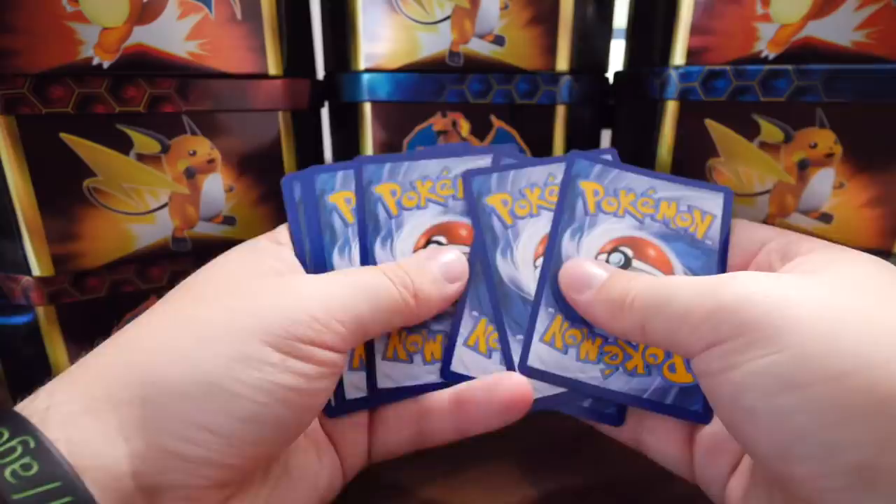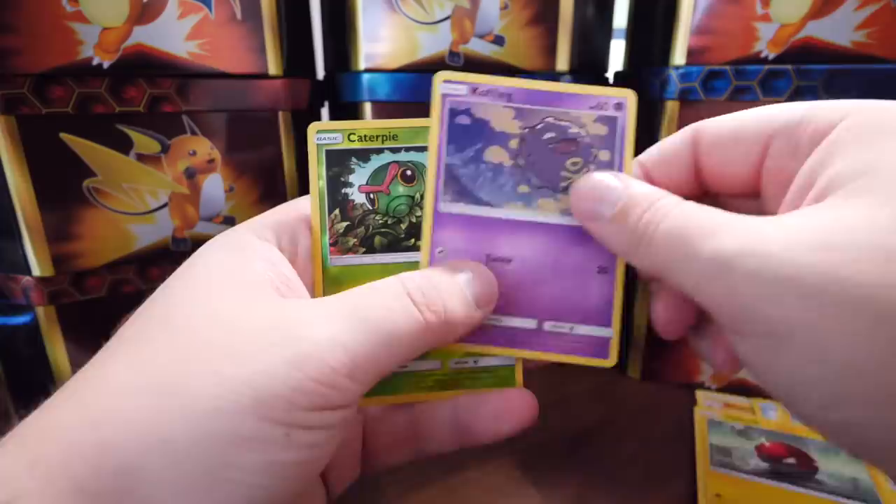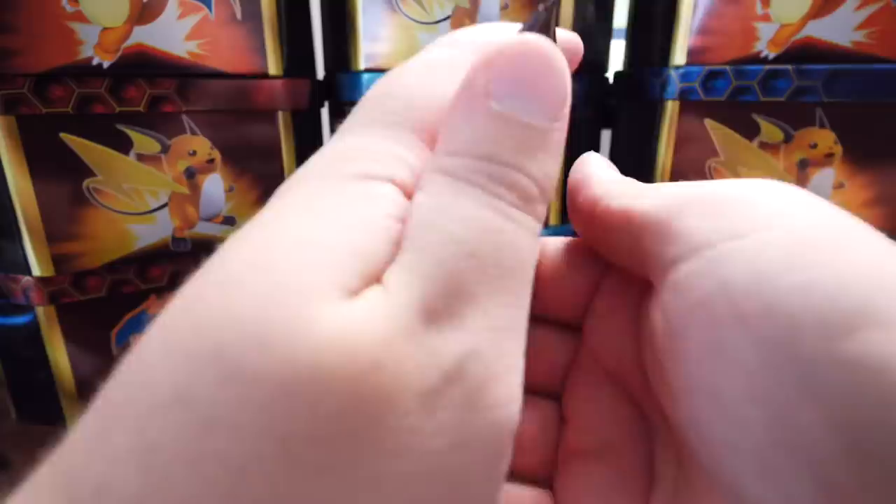Charizard on the front of this one. Charmeleon, Magma, Sighter, Slowpoke, Magikarp, Pikachu, Voltorb, Koffing, Caterpie and Bill's Analysis. Okay, okay.